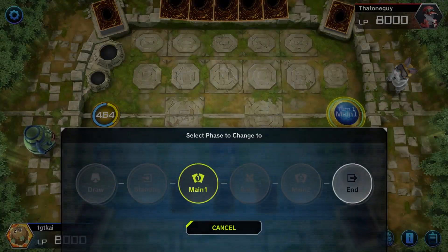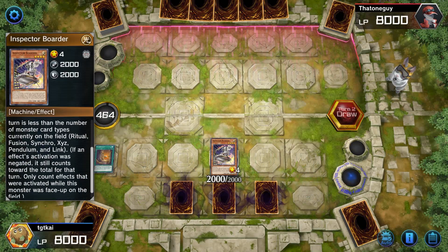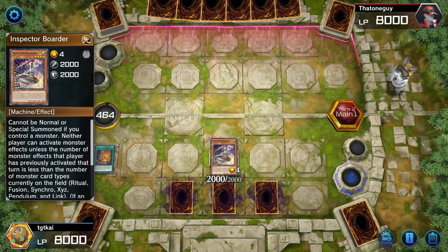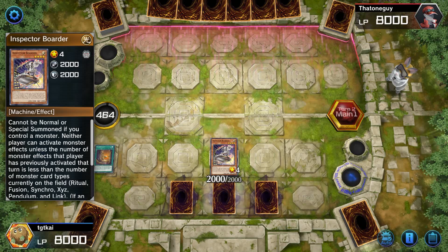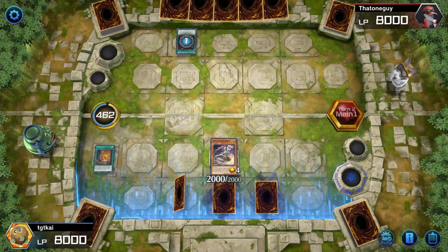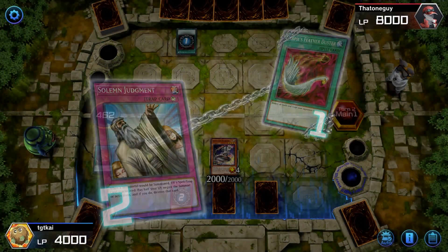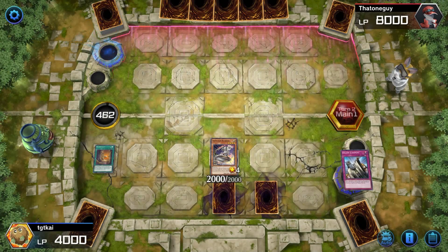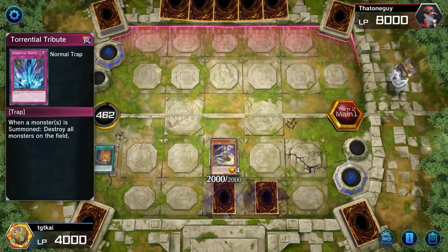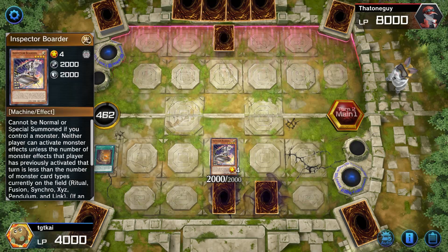Inspector Boarder stops all monster effects - period - if there's no fusion, XYZ, ritual, or specifically ritual, fusion, synchro, XYZ, pendulum, or link monster on the field. If there's not one of those monsters on the field, no monster can activate its effects. And him having 2000 attack points right off the bat makes it hard to beat over him. We're going to Solemn Judgment that because we need to protect Necro Valley like our lives depend on it. This combination locks them out of doing a lot of things and interrupts a lot of their combos.